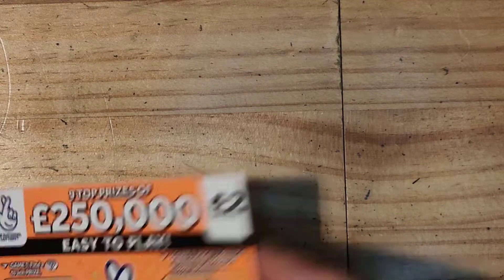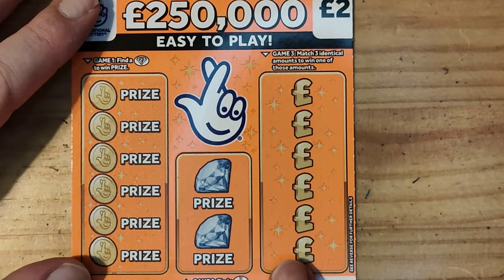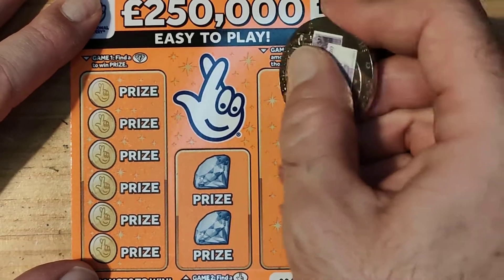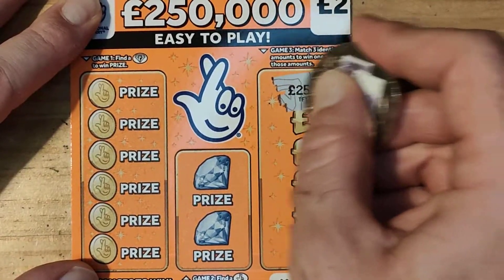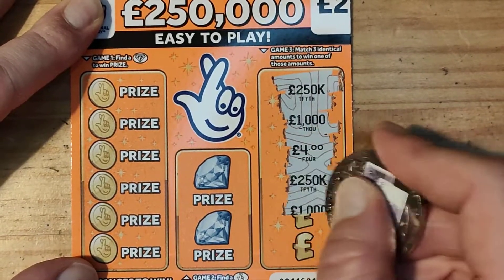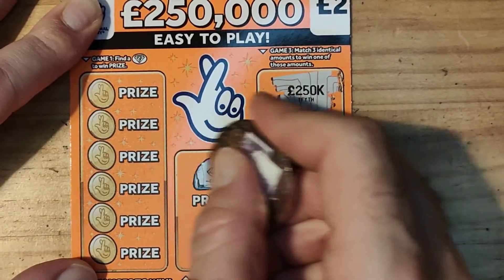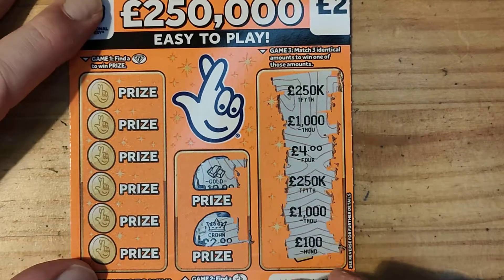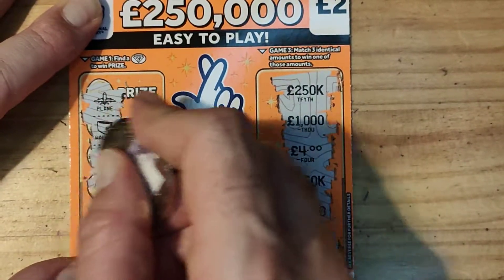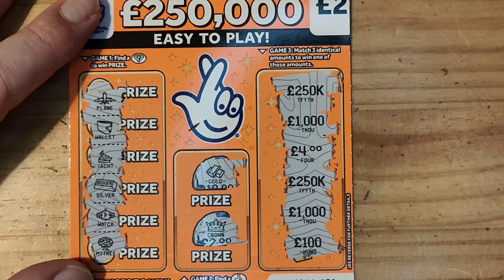Right, let's do the orange one. Let's do this. £250, £1,000, £4, £250, £1,000, £1,100. Looking for our fingers — we've got gold with a crown. Can we get a diamond? Wallet, yacht, silver, watch, and a money tree. No, that one was a dud.